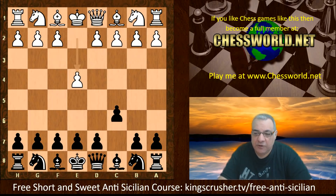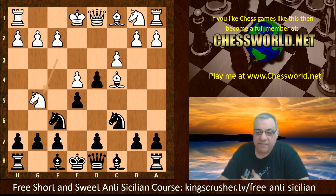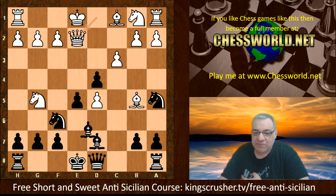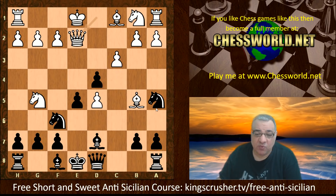Stockfish 11 plays e4, so Sicilian defense, and this very interesting variation in the Smith-Morra gambit where after c3 black plays e5. We have Nf3, Nc6, Bc4, and Nf6 — quite provocative, provoking Ng5 which looks familiar to fried liver stuff in the two knights defense. Then d5, Nga5, Bb5 check, Bd7, Queen e2, and now Bd6. At this point the over-the-board world hasn't really seen this position much at all, because of b4 presumably winning a piece.